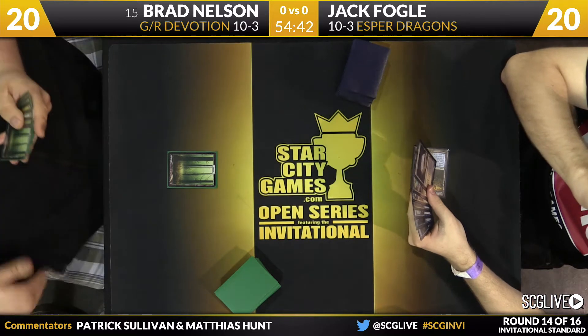It looked like Silumgar would be good enough to stabilize if Jack had counterspells or removal. A lot of Brad's forces were once face-up creatures and Brad wasn't equipped to attack through. But now with Whisperwood Elemental in play, Silumgar is not the answer it was a turn ago. Multiple Genesis Hydras have done a lot of damage. Jack's hand shows dragons and lands — if Brad's plays were not Genesis Hydras, Jack would have been able to counter both spells and Brad would still just be sitting on mana creatures with no Courser and no Whisperwood.